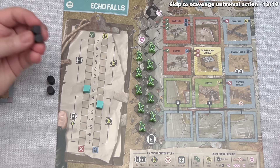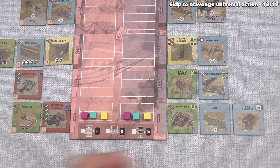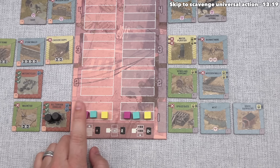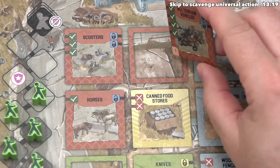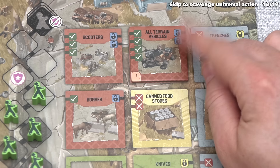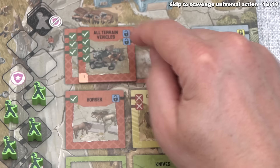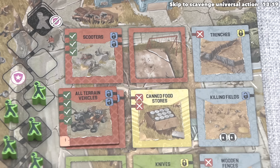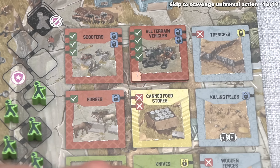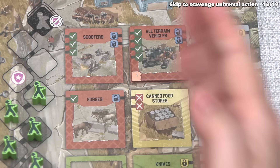Blue can now take their turn. With 4 fuel they could technically buy tiles with both actions as long as each costs 2 fuel. They're going to start by purchasing All-Terrain Vehicles, which costs 2 fuel since it's in the same row as their scavenge token. They can place this onto any of their three transportation spots. Putting it in one spot gives plus 4 cooperation but minus 2 defense. Splitting the middle gives minus 1 defense but plus 3 cooperation. Looks like they've decided to go all in and not worry about defenses, hoping this cooperation gives them a benefit before zombies hit their fortifications again.